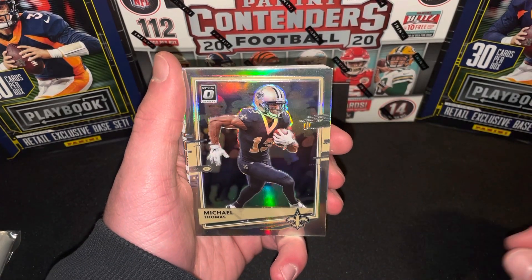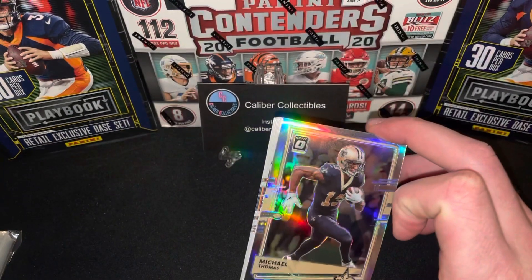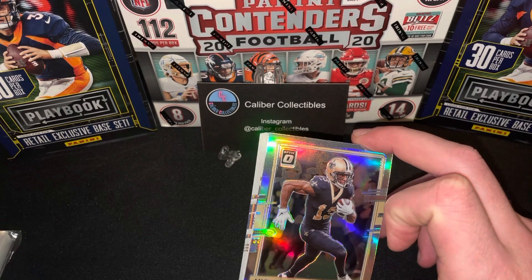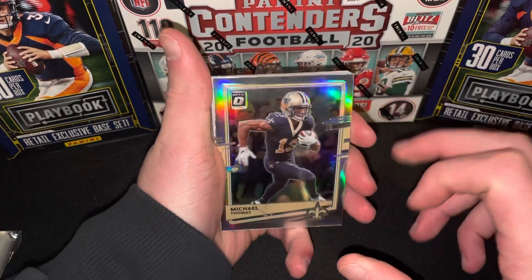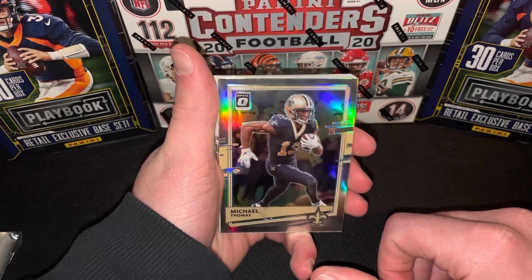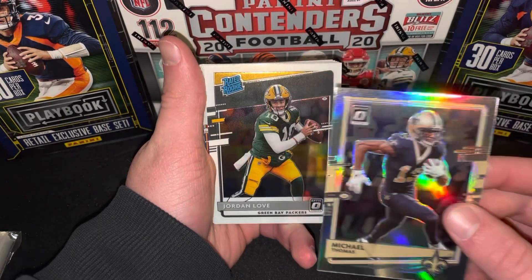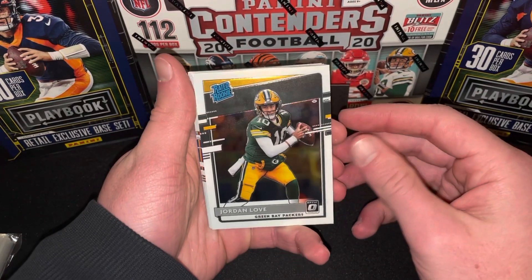Nick Bosa also going in the PC. And here is our silver. So I guess we're looking for exclusive green velocity parallels? I don't know if we got any, but there's a silver Optic — Michael Thomas. Look at that. That's a good card right there.